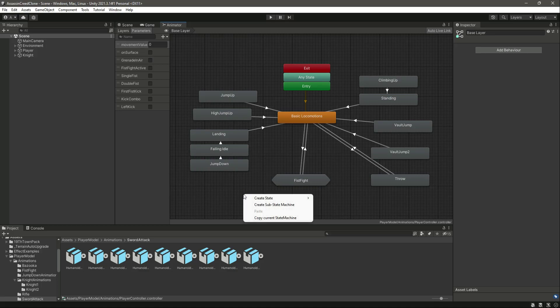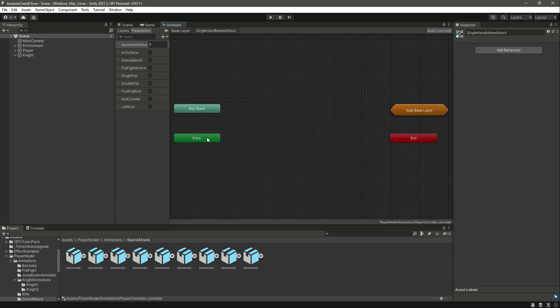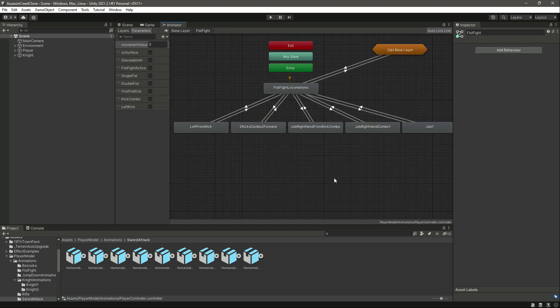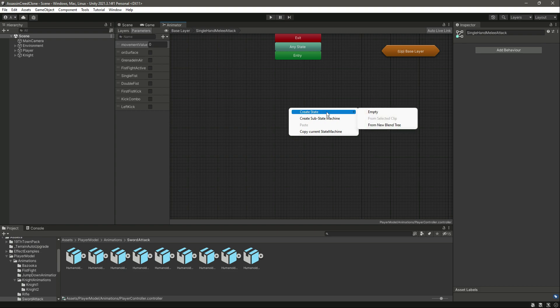Let's go ahead and create a state machine and name this as 'Single Hand Melee Attack'. Let's move the entry and exit state right there. Just as we did for the fist fight, we created a fist fight locomotion and then added the fighting animations. We'll do the same for this one as well.